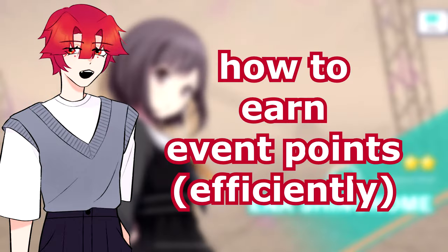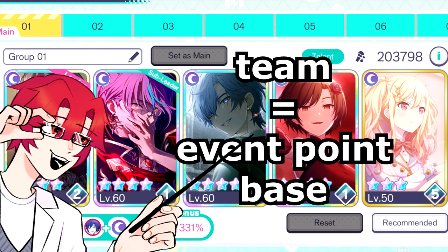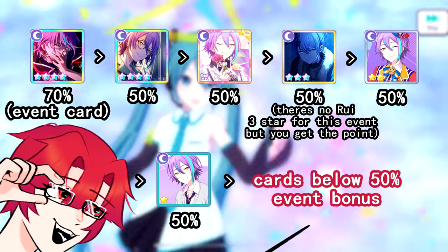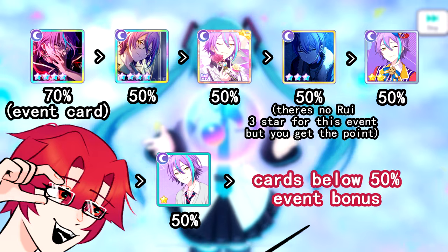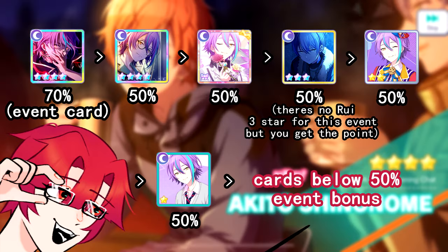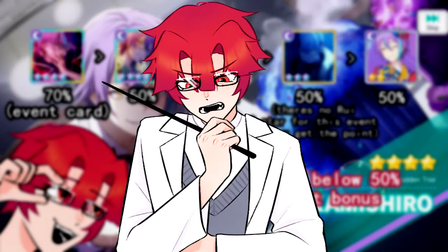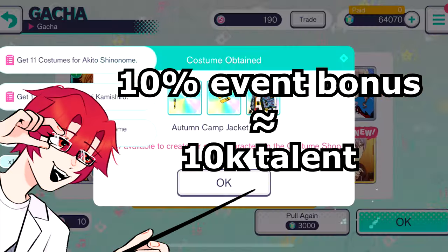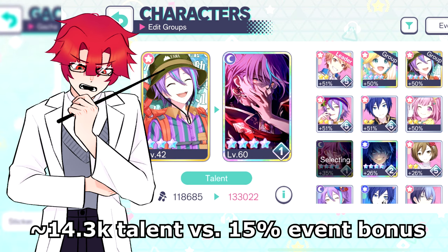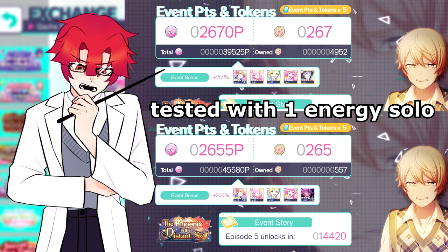Let's move on to a quick event point guide. Your team is very important since it's the base for the amount of event points you earn. The order of team building priority will always be: banner card, over 50% bonus 4-star, over birthday card, over 3-star, over 2-star, over 1-star, and then over lower percentage cards. There's an exception though — 10% event bonus is equivalent to around 10k talent, so if you have a 35% or higher bonus 4-star, it would be better than a 50% bonus 2-star, especially if this is what gets you into pro co-op rooms.